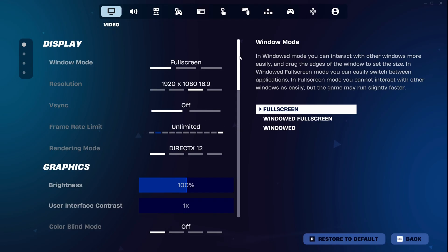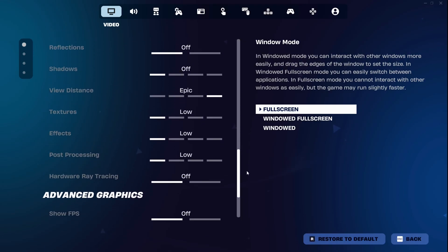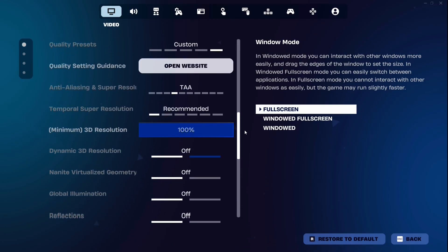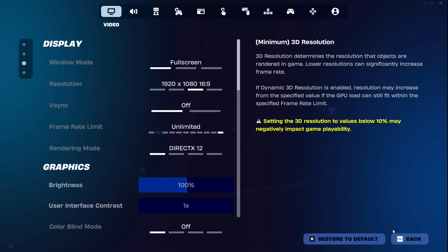These are the settings we're going to use in Fortnite: 1080p, full screen, DirectX 12. Everything is on low, but with epic draw distance with a normal 100% 3D resolution. So let's hop into a game.